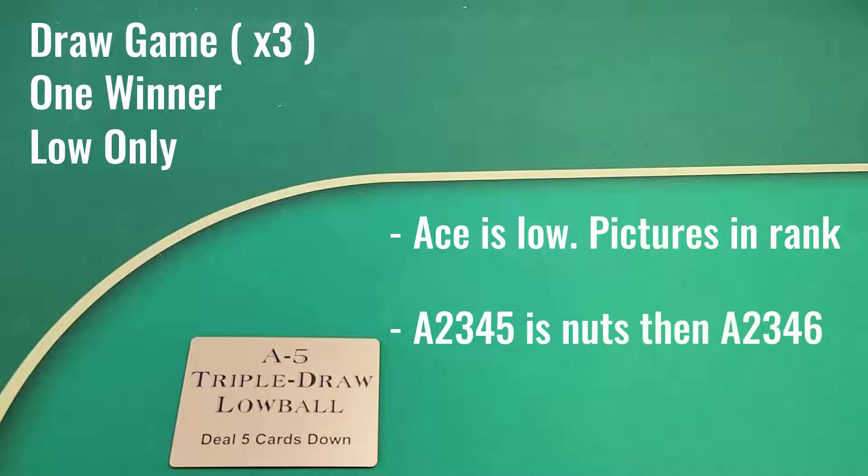Ace, two, three, four, five — the wheel, as it's known — is the nut. The next best hand is Ace, two, three, four, six, otherwise known as number two for the second best low. Then Ace, two, three, five, six; Ace, two, four, five, six; and so on. Straights and flushes are okay, meaning they don't help you and they don't hurt you. We're just really going for low rank of all cards.